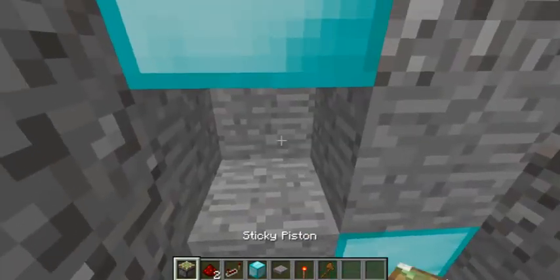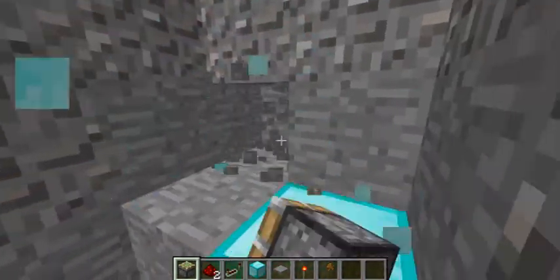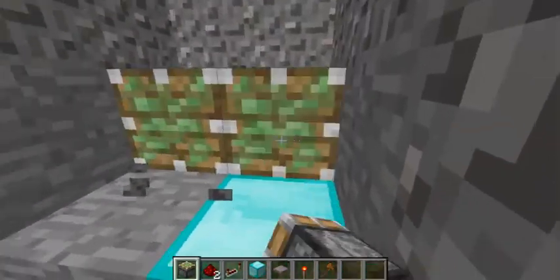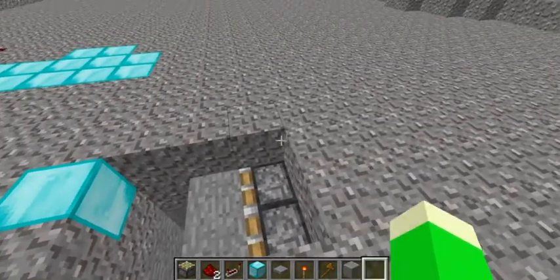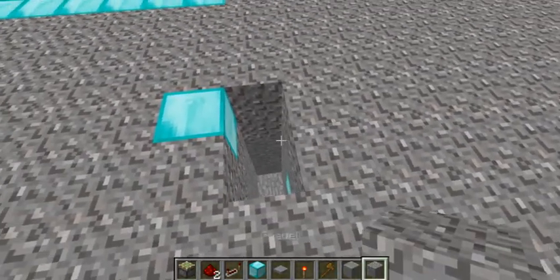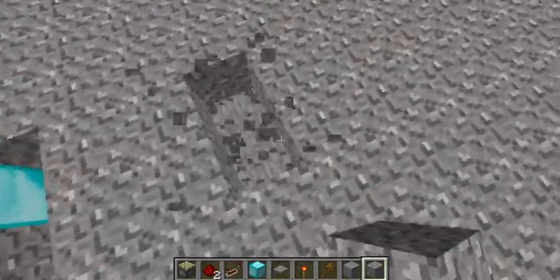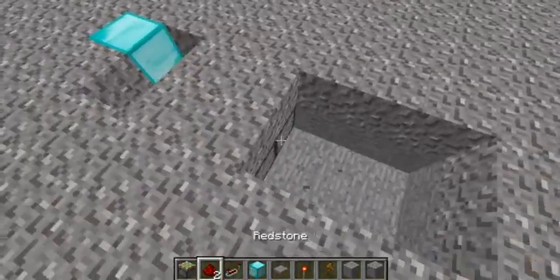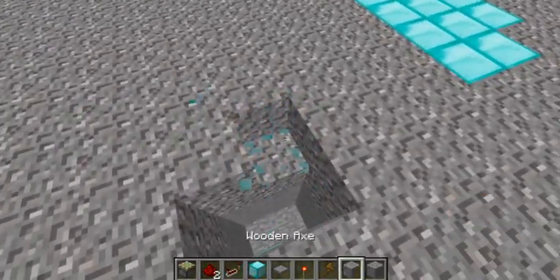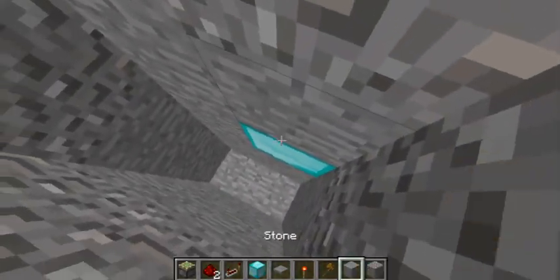Gravel, pistons here, more gravel, pistons there. Your block of choice. Make sure to have all the rest underground, else someone will know that you have a secret base under here. I better fix that just to make it look more clean.